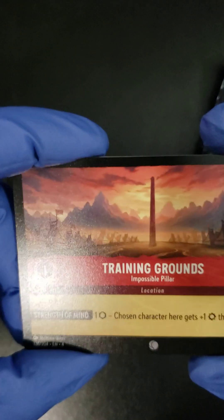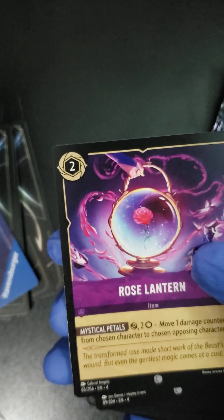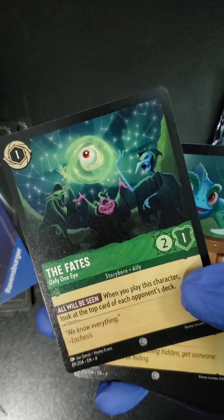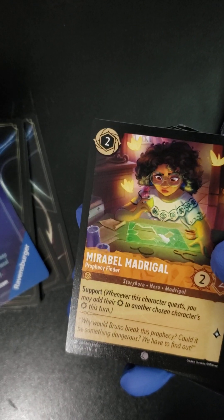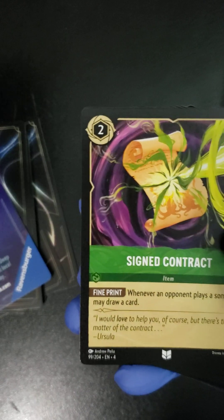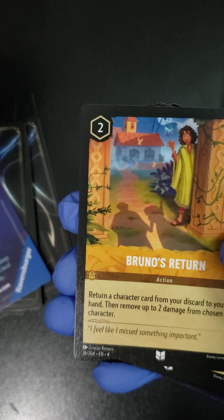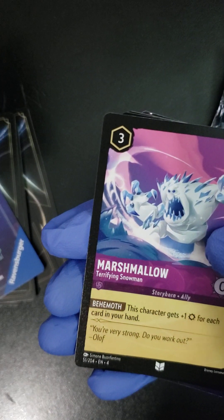If you're an old subscriber of the channel, hello — how you doing? Let's keep going. Last pack, folks. We got Training Grounds, we got ourselves a Rose Lantern, we got the Fates, we got Pascal, we got a Mirabelle Matagrawl, a Fortisphere, a Signed Contract, Bruno's Return. What kind of fire are we going to get here? We got Marshmallow.